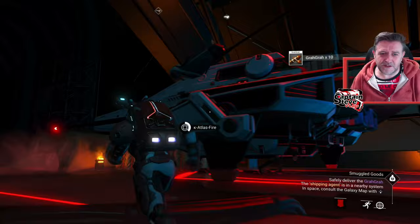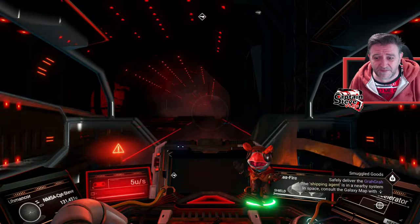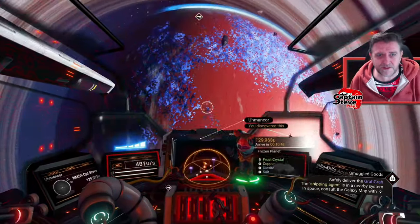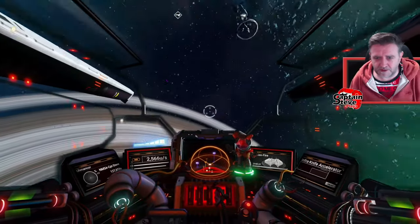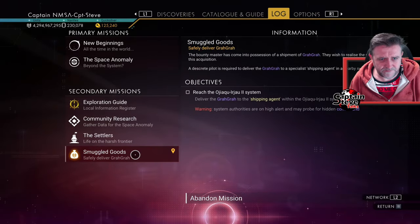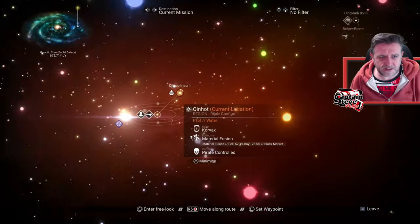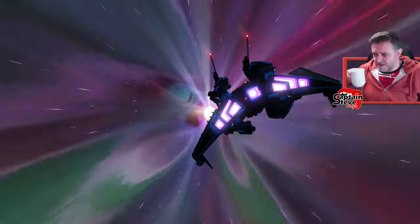We'll do a fetch quest — start mission, and that should send us to another system. I keep pressing the wrong run button — I've been playing Starfield too much. The run button is the opposite in No Man's Sky versus pretty much every other game. If you see me do a scan by mistake, that's me trying to run. Into the galactic map, heading back to the actual mission agent in the other galaxy. There it is in the bottom corner — off we go.